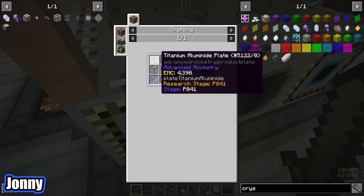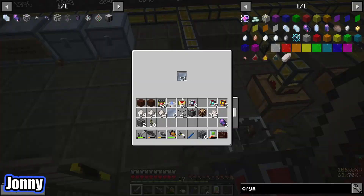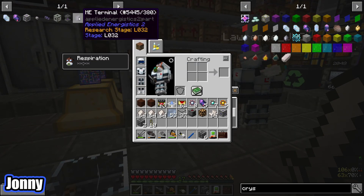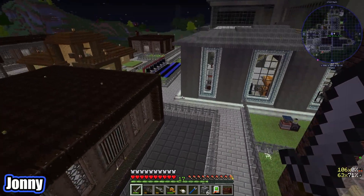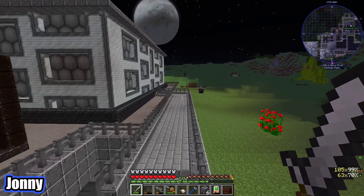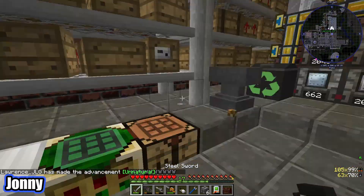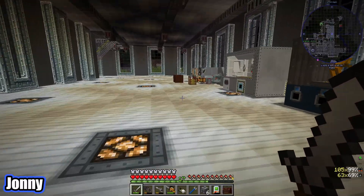We have enough to try making fluix crystals — there we go, that's making them! Now that means we can make our energy acceptor. I have the titanium aluminide plates back at home so it should just be a case of crafting these. We have an energy acceptor! Now I guess we want to make a drive. We'll need fluix dust — I've got an extra five. Do we think that'll be enough? We should probably go fetch more and chuck some in a crusher.